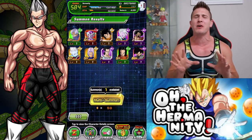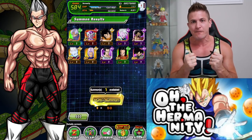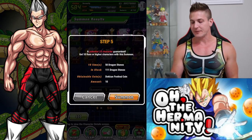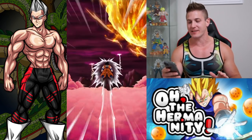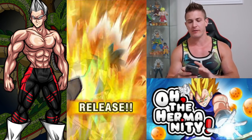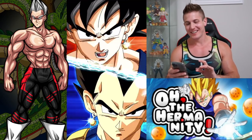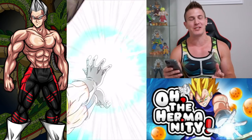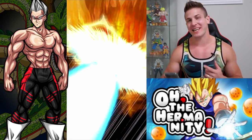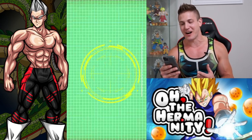We know we're getting an LR, but we want to make sure we get one that we really need — Full Power Frieza or Int Cell. Here we go. This is it. We're gonna get a Patora. Told you! We got a Patora. Of course it's gonna be Vegito Blue. Nice! Getting a Vegito Blue is still pretty friggin awesome, even though we have the guaranteed LR.